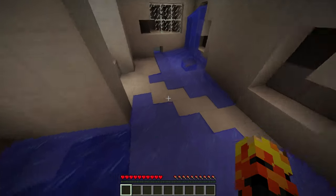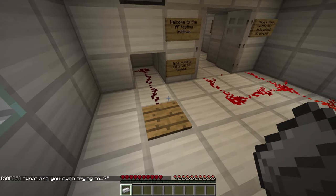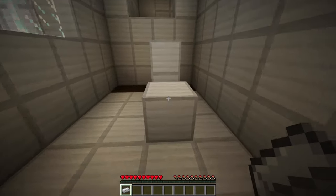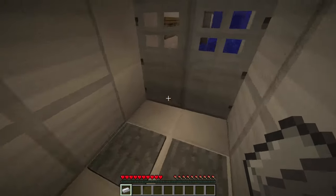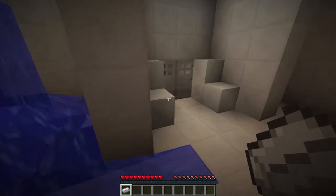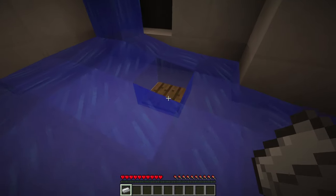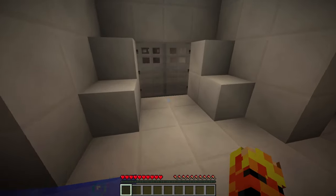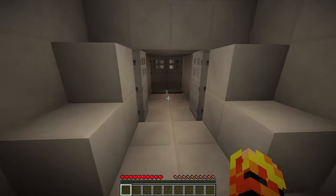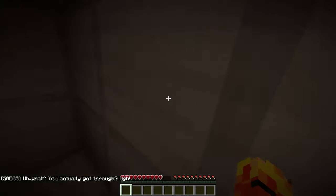Alright, so back the way we came. Going full circle, God damn it. I think there's got to be something else. There's a dispenser, but that must be just where the water came from. Oh, is that a pressure plate? God, I'm an idiot. I can't believe it - it was right there the whole time. I actually got through. I'm actually just as shocked as you are.